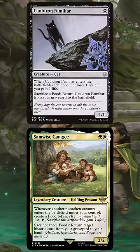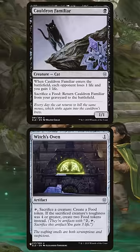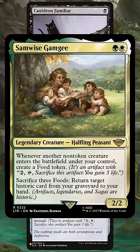We can do this as many times as we want, which will kill our opponent with Cauldron Familiar drain, also giving us infinite life. While we haven't seen cat oven decks really take off in Modern yet, it is a tier archetype in Pioneer, and it seems like Samwise's combo potential might be exactly what the deck needs to make the jump to Modern.